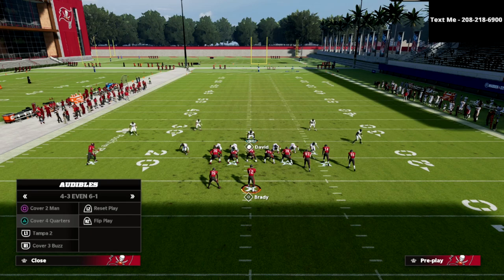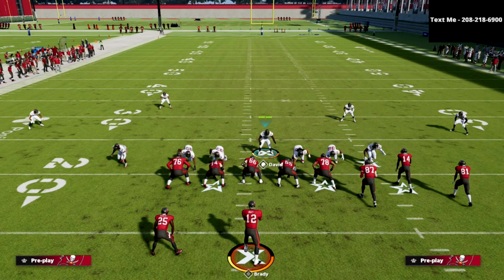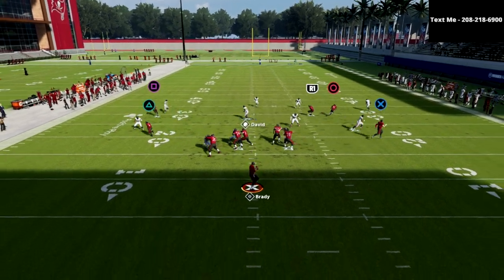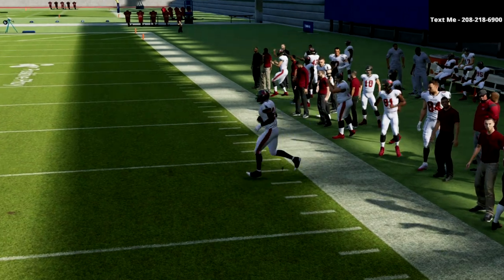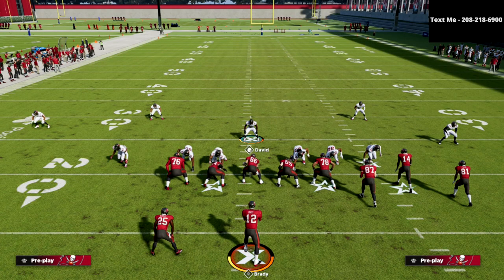You can also mix in some coverage. For example, this is a three-man pass rush, but now we're in match coverage — very good coverage for Bunch — and they can't throw their corner route. This defense is really fun to run because you're going to be playing chess when your opponent is playing checkers.